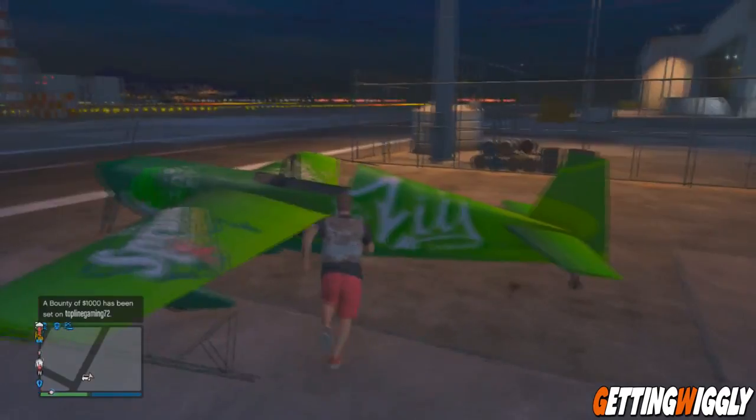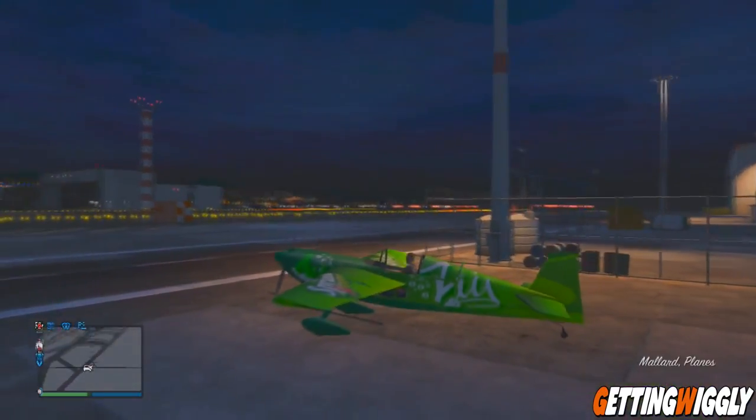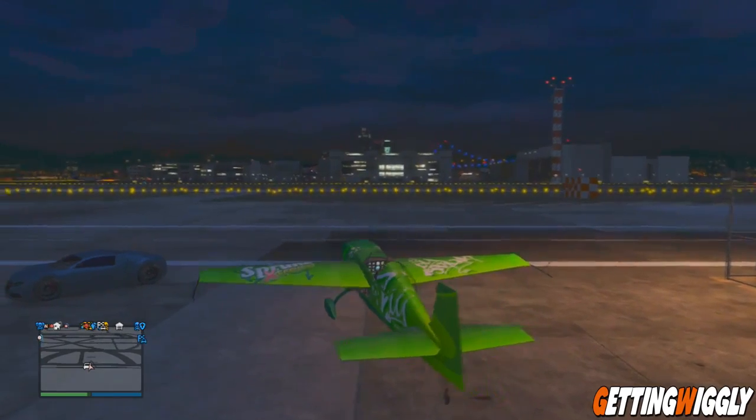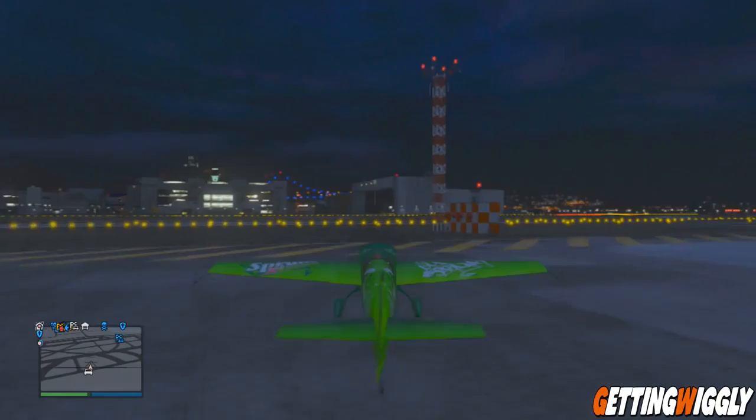First off you're going to want to go down to the airport, and if you don't know where that is on the map it's in the bottom left hand of the screen. You can actually do this with any small aircraft — helicopters work too — but my favorite thing to do it with is a Mallard or the stunt airplane. These airplanes are pretty common in the airport so you should be able to find them pretty easily.